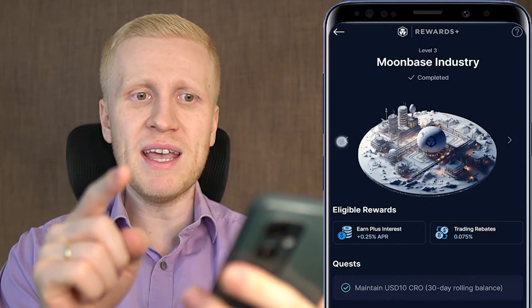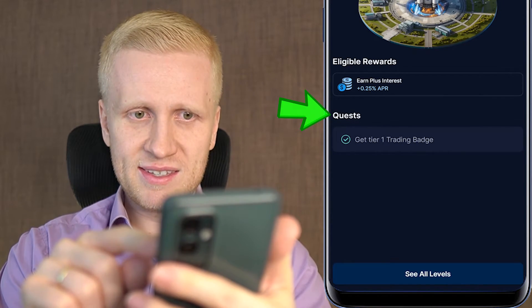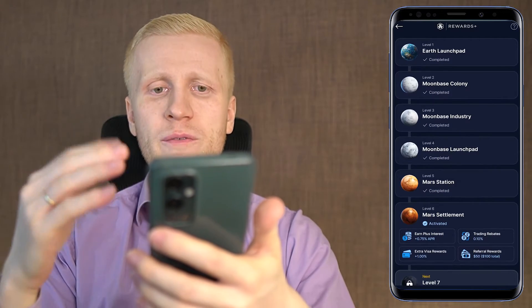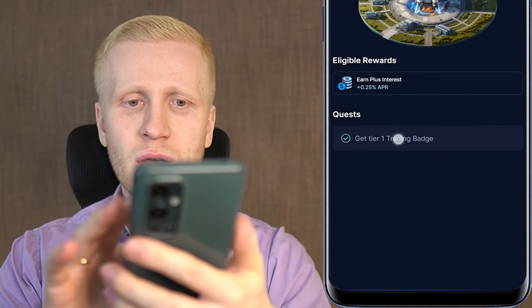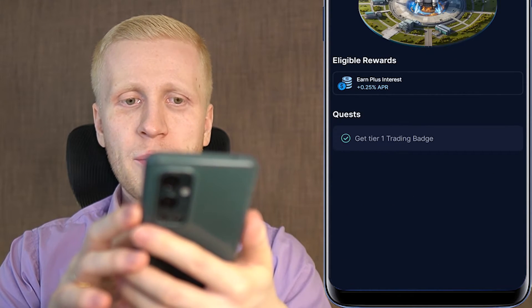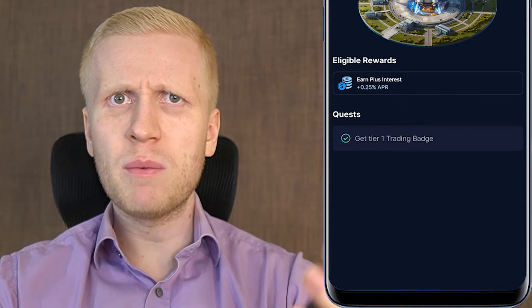First I want to explain the leveling up requirements, which they also call quests. When you click on Rewards Plus, you will see a quick overview of different levels and the benefits. When you open any of these levels, it shows the requirements. For example, for level one the only requirement is to get a tier one trading badge. You are probably wondering — what is a tier one trading badge?